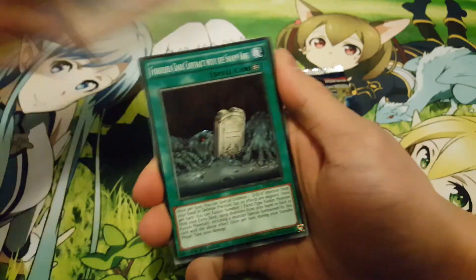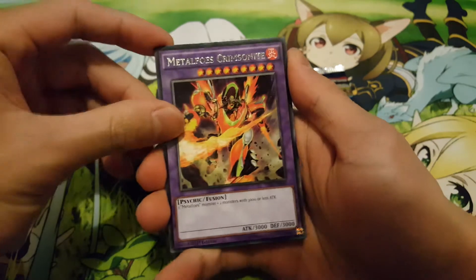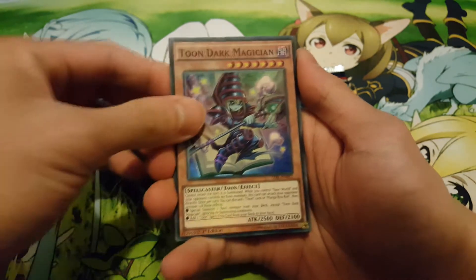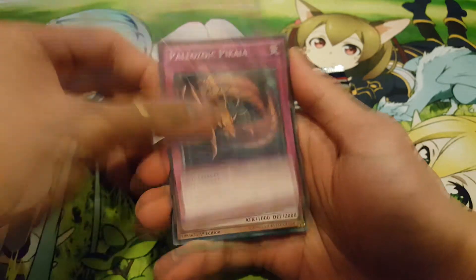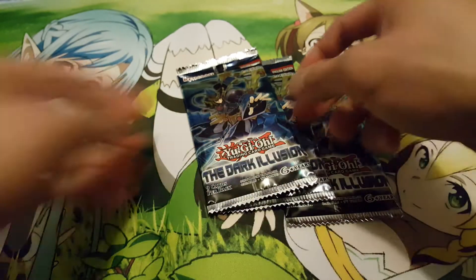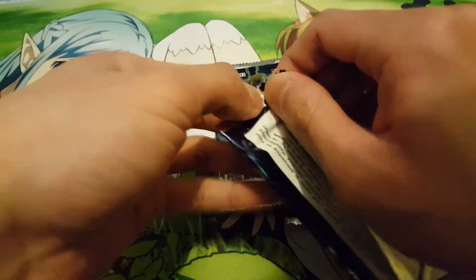All right, third pack — come on, Pot of Desires, let's see what we get. We have a Metal Foes Crimsonite and a Toon Dark Magician — not bad! Apologies if you guys can hear the lawnmower outside.